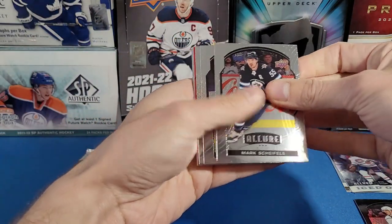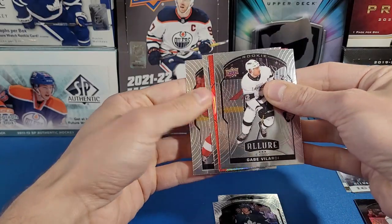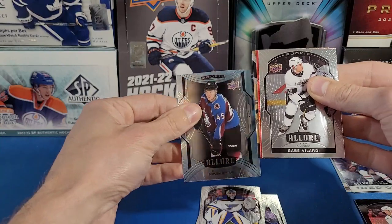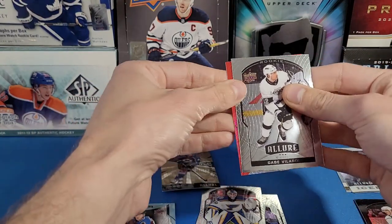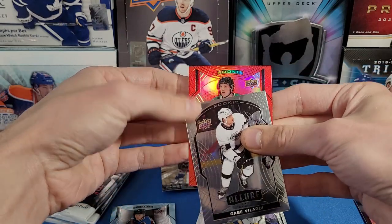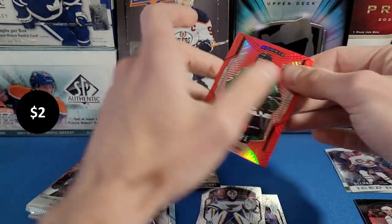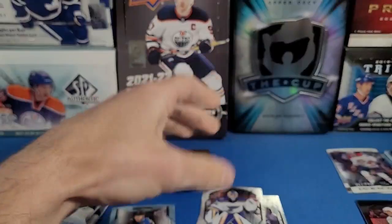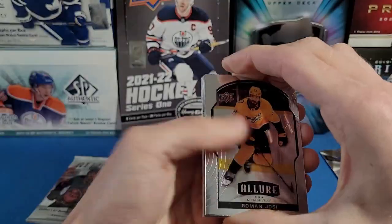Sixth pack: Mark Scheifele, Mitch Marner, a Give Lardy rookie, something red — that's a Give Lardy rookie. Dylan Larkin, Jordan Binnington, Bo Byram rookie card, a Grand Entrance Shane Bowers. Let's see — this is a rookie and it's a Tyce Thompson — red rainbow rookie of Tyce Thompson. That's our third red rainbow card in the box.